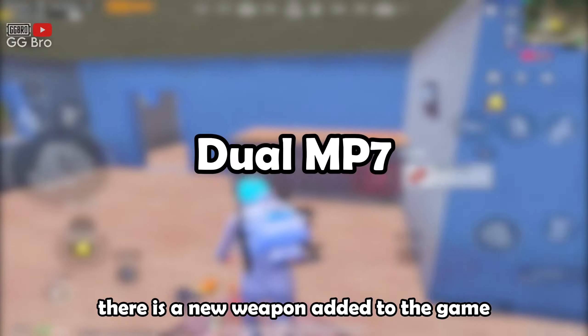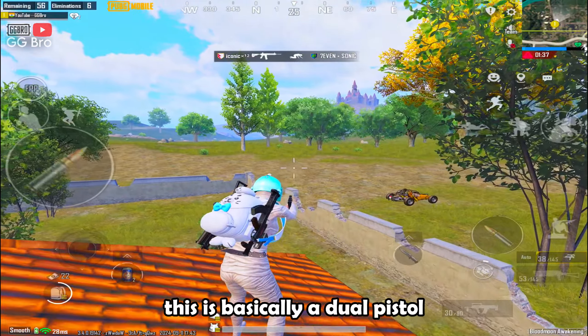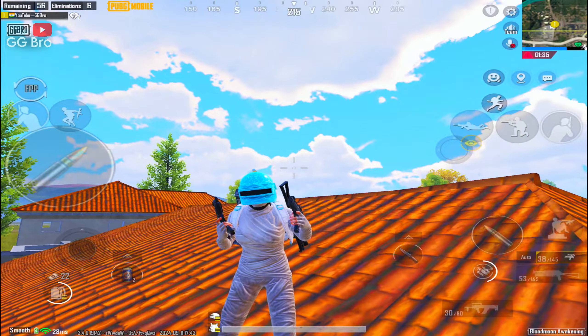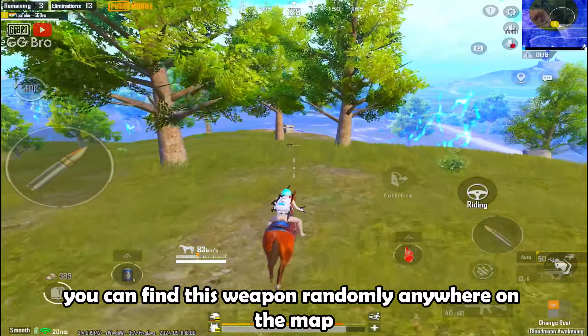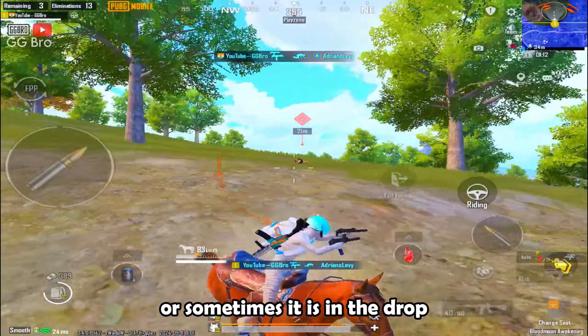There is a new weapon added to the game called the Dual MP7. This is basically a dual pistol which looks really cool to use. You can find this weapon randomly anywhere on the map, or sometimes it is in the drop.